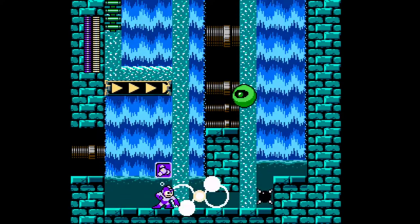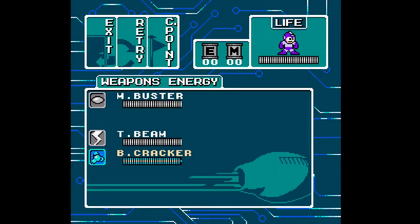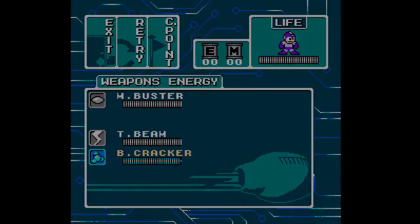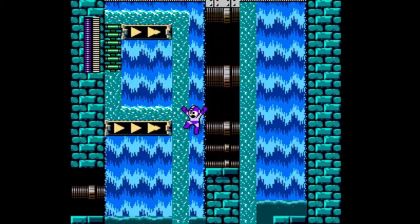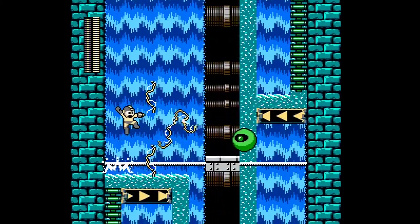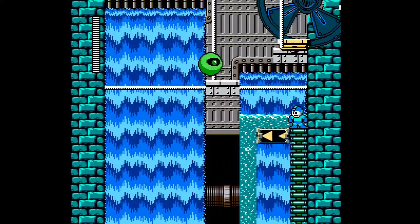These guys here — just bait them out and crush them with the Blade Cracker. Very nice weapon for taking out all enemies in this stage really. Even the Thunder Beam is very nice against the Petite Devils here. So yeah, we have very appropriate weapons to tackle everything in this level.